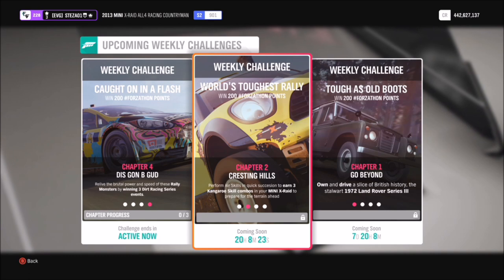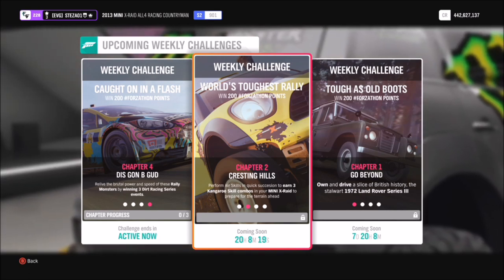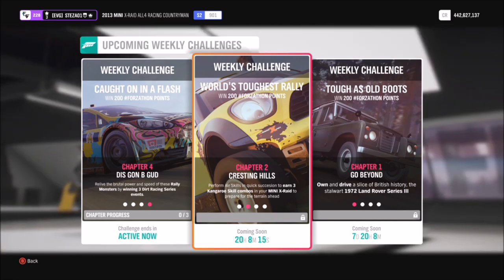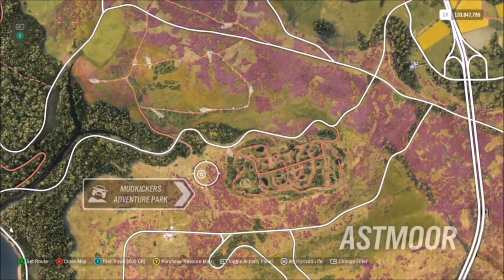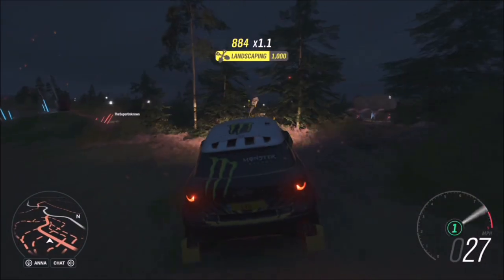The first challenge is easier than it sounds — it just wants you to earn three kangaroo skill combos. A kangaroo skill combo is literally three air skills in quick succession. The best place I found to do this is Mud Kickers Adventure Park, as there's a ton of jumps, but you can also go to the beach by Bamba Castle where there are plenty of jumps too.